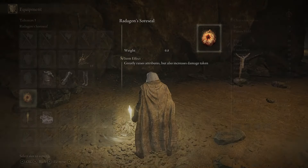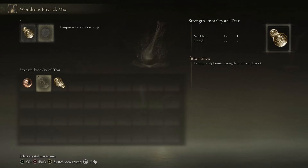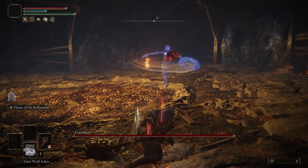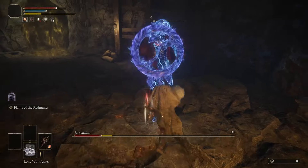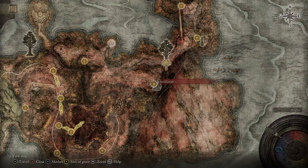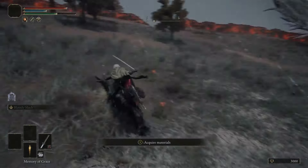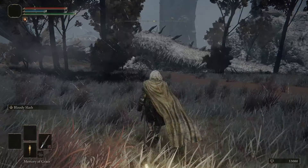Now equip Radagon's Sword Seal Talisman, use Flame of the Red Mane on the Great Stars, and make sure to use all the Golden Seeds and Sacred Tears, as well as both the Strength and Faith Tears in the Flask of Wondrous Physick. Then head to the Lakeside Crystal Cave over here on the map. Make your way to the mini-boss room deep inside the mine. Two-hand the Great Stars Hammer and use heavy charged R2 to break his stance, then spam R1 until you defeat him and obtain Miner's Bell Bearing I. Now teleport to Fort Faroth and equip Bloody Slash Ash of War on the Uchi Katana with the Blood affinity. Stay mounted and slash the Elder Dragon with the katana. As soon as you defeat him and see his tail twitch, rush to the Site of Grace and quickly rest. If done correctly, you will be awarded 50,000 runes and the Elder Dragon will remain alive for more farming.